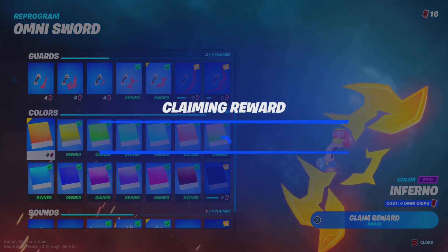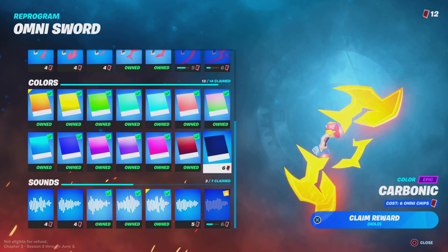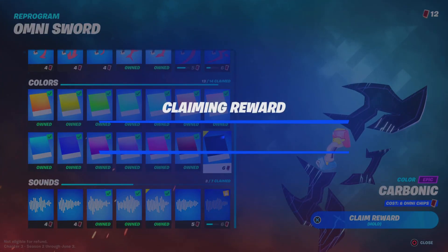Here's the Hypersonic color — looks pretty sick. Let me know if you guys have completed any of these or all of the pages. Here's the Infernal color — that looks amazing as well. And then finally, we can unlock the Carbonic color. Holy, this looks insane.